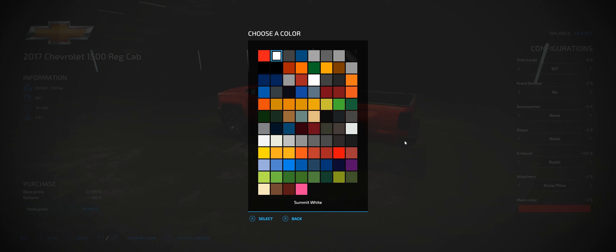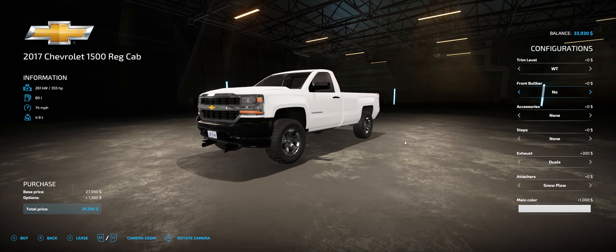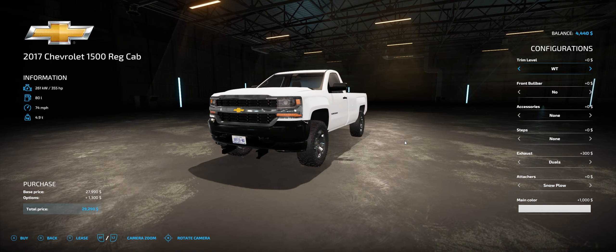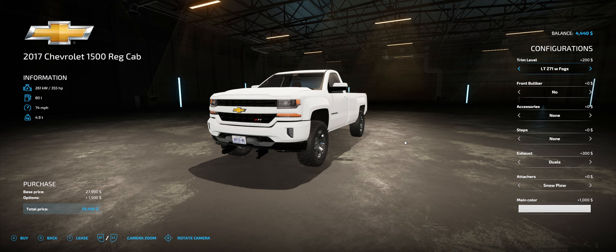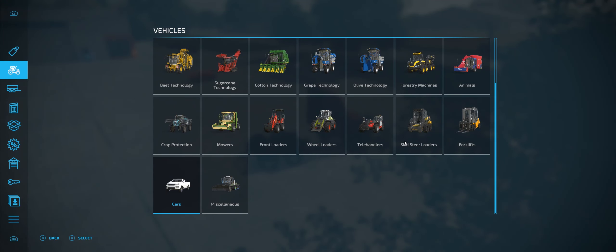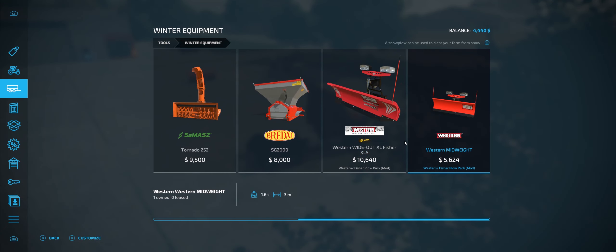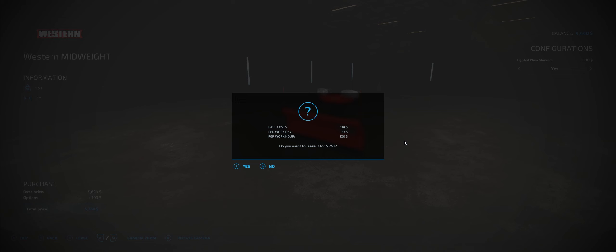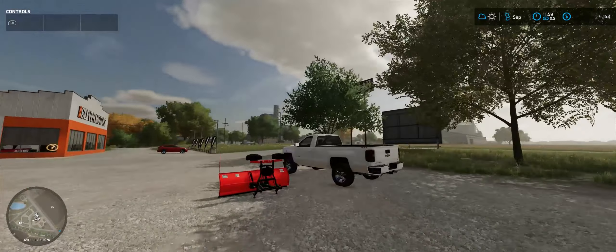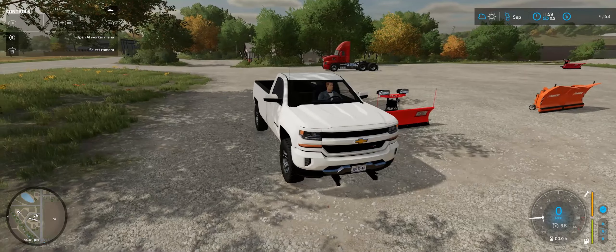Let's go with white because I think white looks the best on trucks and farms. Let's get the Z71 — it just looks so much better. Look at that, you got the Z71 package. Let's hook up a snowplow and show you how you can do that. We'll hook up the western midweight snowplow that I made. They all come with the same wheels — I recently got the correct wheels for the work truck but they don't look that good.